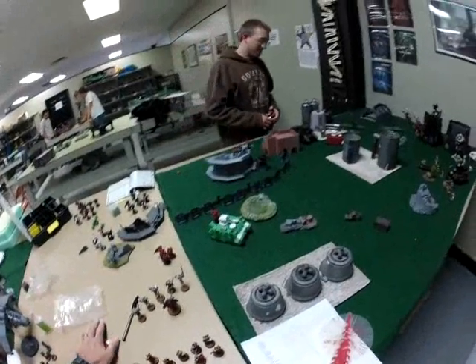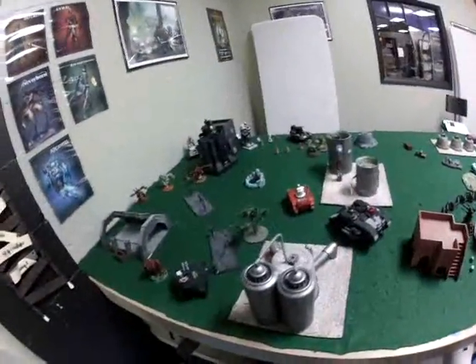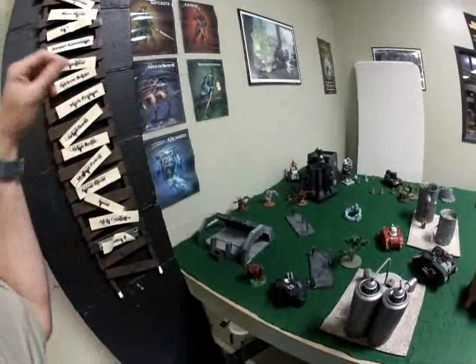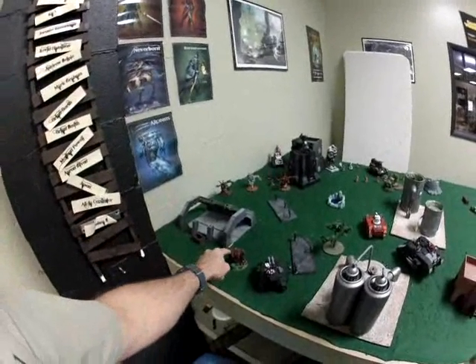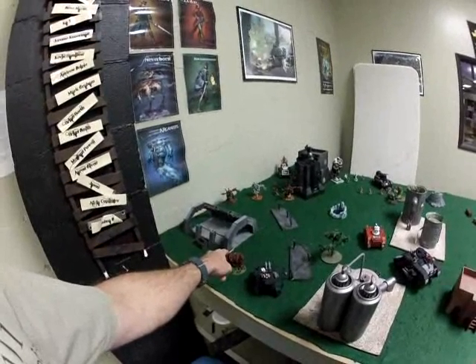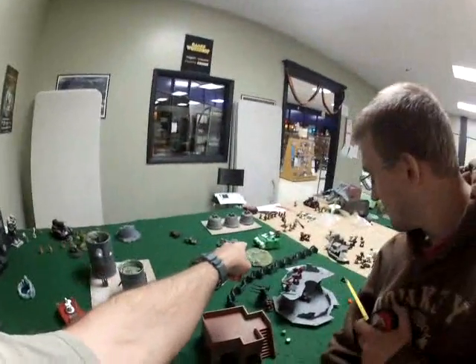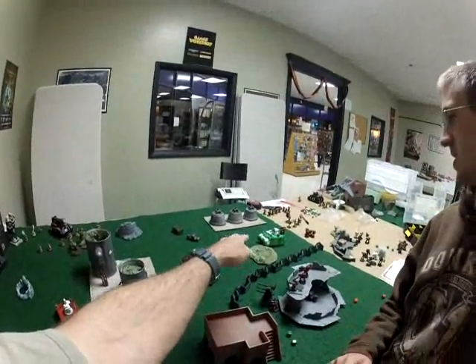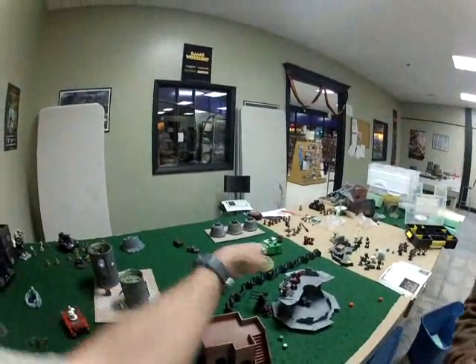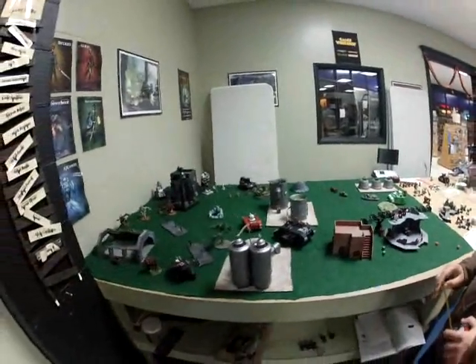Sisters do not steal the initiative on round one, so Blood Angels start moving. It's a bad beginning for them — the Librarian perils himself on a double six and takes a hull point. Then the Razorback immediately drove itself into a ditch and became immobilized. So we have two immobilizations at the start of movement, which somehow starts bad, but it's only round one.